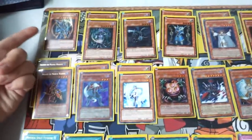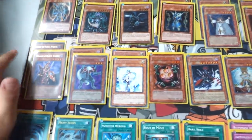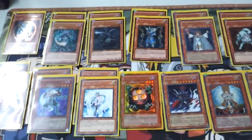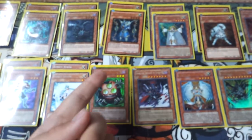So I got one BLS - they're coming back, you basically need it in Chaos. Two Chaos Sorcerer; three can really clog the hand and it's not needed. Two Doomcaliber, one of the best cards to open up with - it's basically like a Thunder King and an Effect Veiler in hand. Two Thunder Kings, just more disruption, one-for-ones.